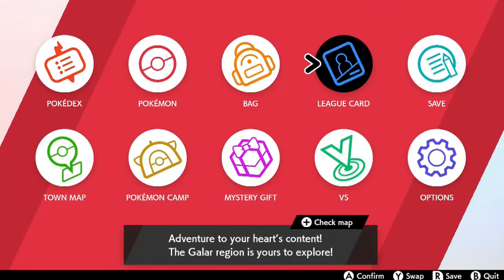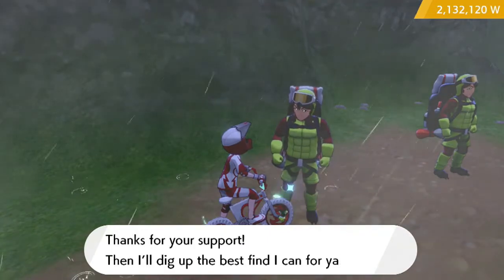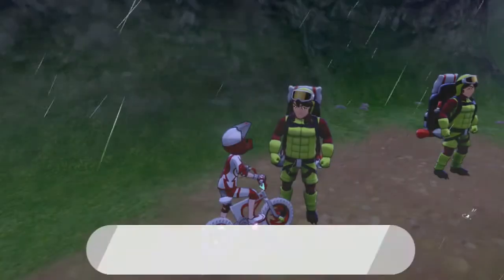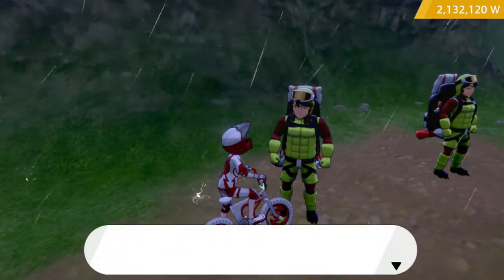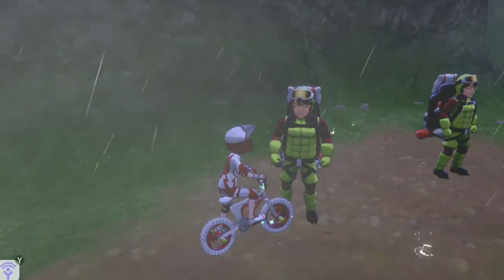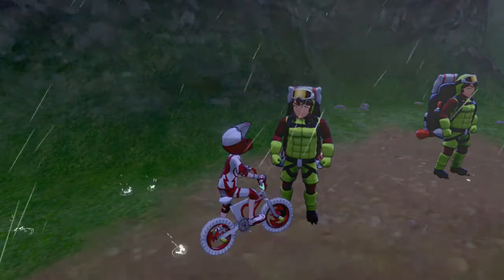So, how you do this is you come over to the digging duo, and you will want to talk to the skilled digger, which is the first guy. He's on the left, and you'll just continuously use your Watts to buy or allow him to dig for you. By doing this within an hour, I was able to pick up almost 20 of the bottle caps, which is really good.